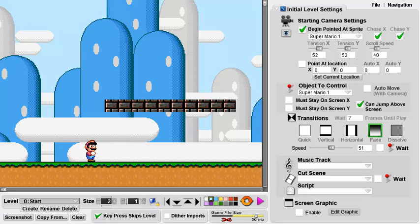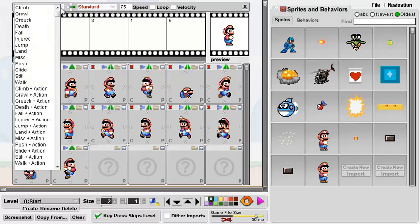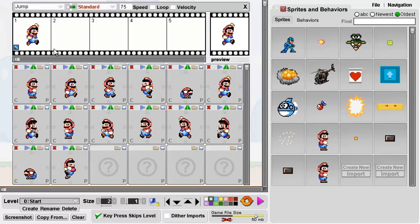I guess we should begin by showing how this works. The first thing I want to do is show you my Mario character. We're going to go to Edit Animations and I'm going to show you the jump.